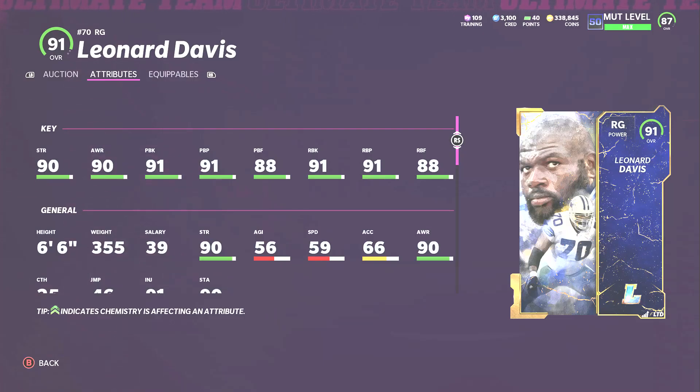At right guard I have Leonard Davis. For these offensive linemen I'm basically going by highest overall, but this card is incredible — 91 on his pass block, pass block power, run block, and run block power, 88 on his finesse, 90 strength. This card is just the best right guard in the game, it's not close.